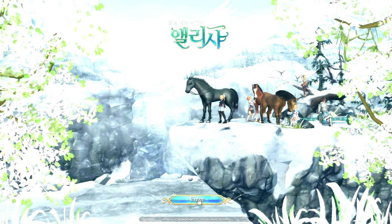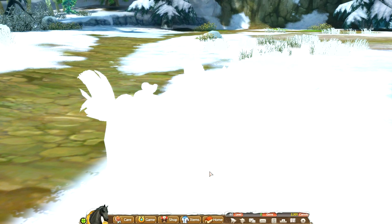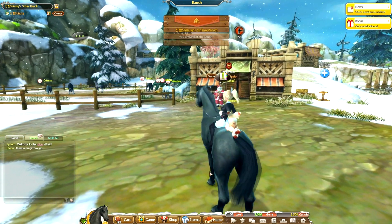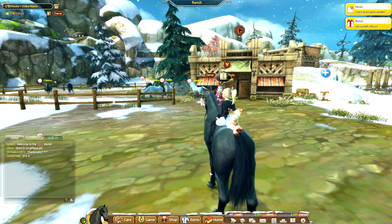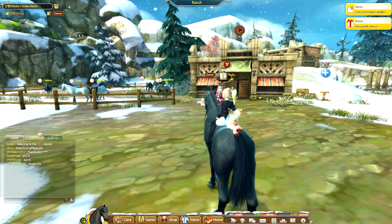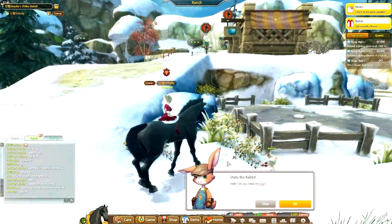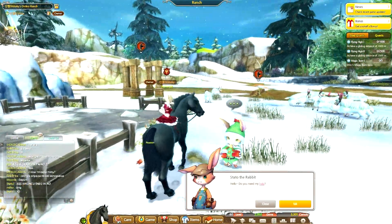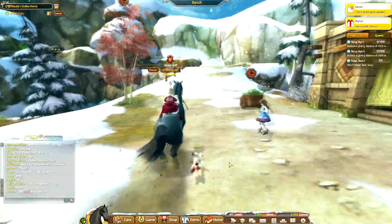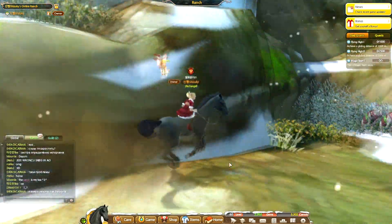Hello everybody, welcome to my next video! As I saw on Facebook, they added winter and it looks so awesome — it feels like it's already Christmas. I want to see how all the characters in the game look. The dog is so cute, and Tato — I'm not sure how it's pronounced, so please don't kill me — looks gorgeous. Even the ships have the reindeer headbands, which is awesome. They really put effort into the game. I know it's been done before, but it's always so cute to see how much they care.